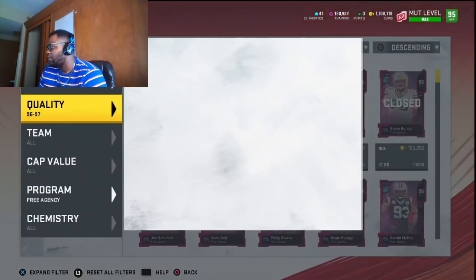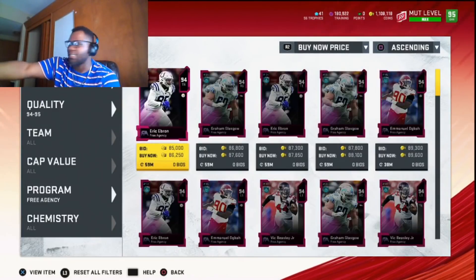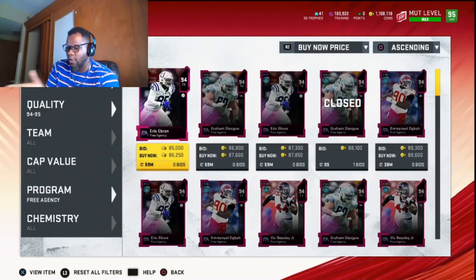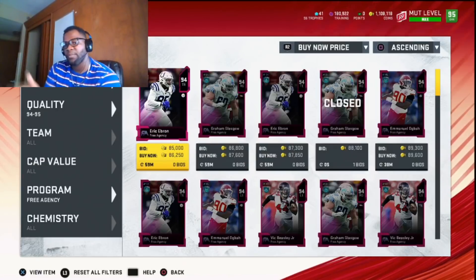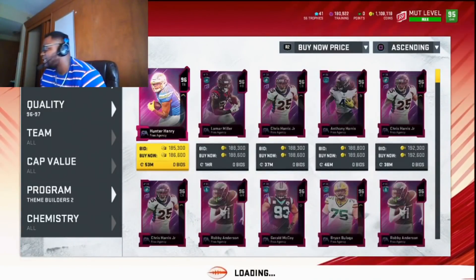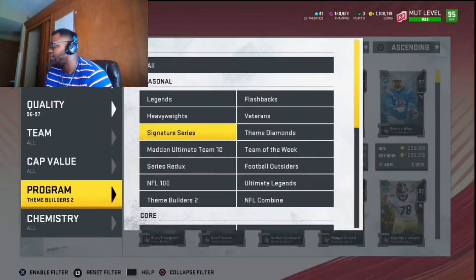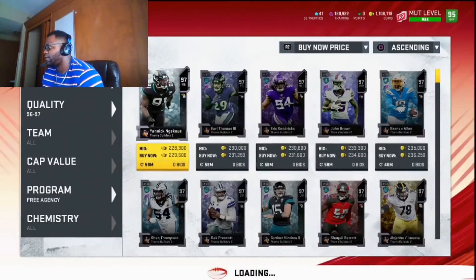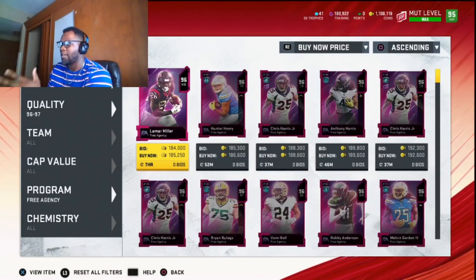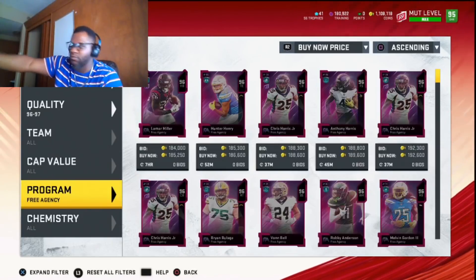On the auction block, 94-overalls are going for about 80-86k. If you pull a 94 and sell it, you get back around 74k — and you only needed to cover 40k to break even on your 220k investment, so you just made 30k profit. My biggest suggestion is to buy two theme builder players instead of one, because the more training you have, the better chance you have to pull higher-rated cards like 92s or 94s.